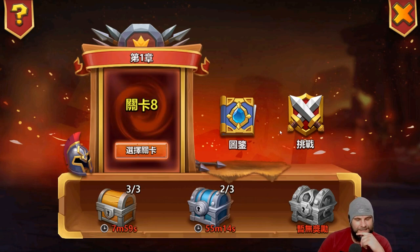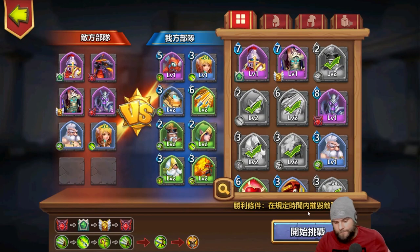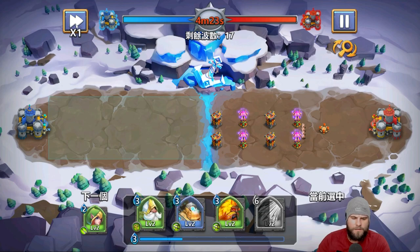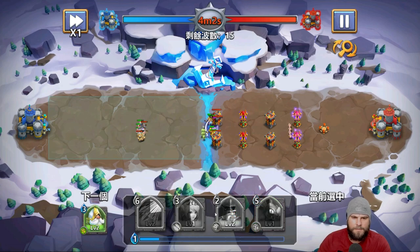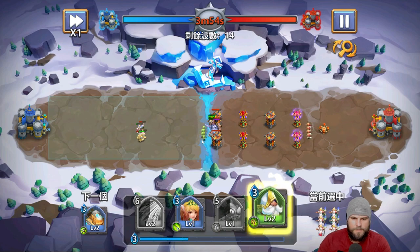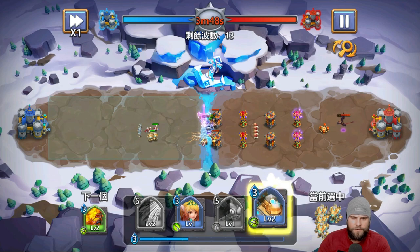Now we're on to eight. Eight is going to be very difficult - I don't think I'm ready but we'll go in. I'll do troops again. Let me zoom out and go up to 10. Death knight is on the field - I'll place these heroes there to keep the death knight busy, because death knight is going to work through those troops very quickly.